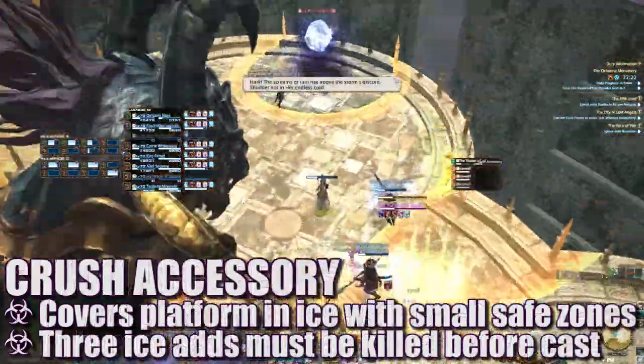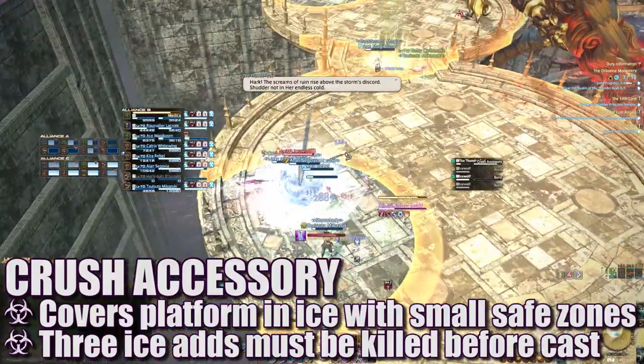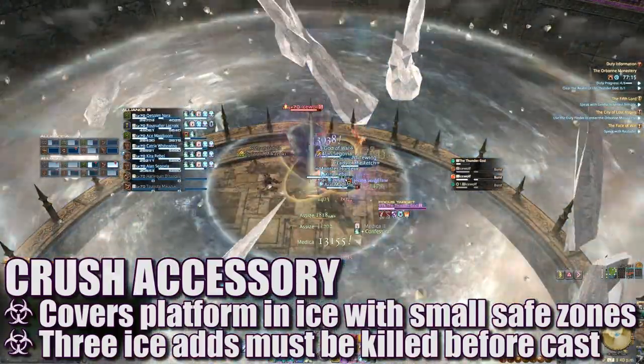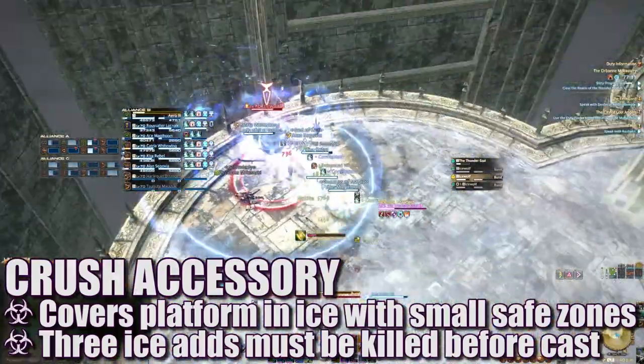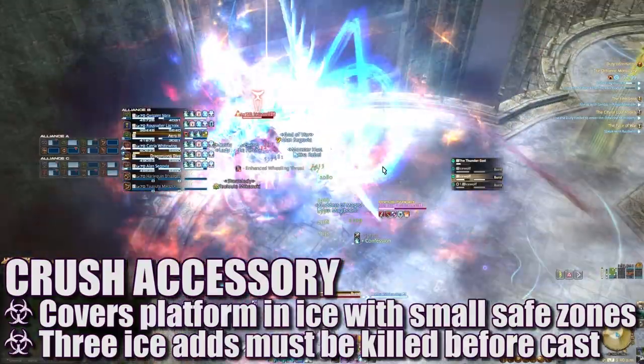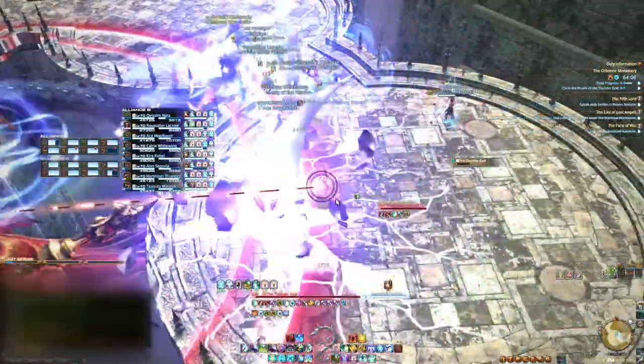Crush Accessory will form ice AoEs that cover most of the platform except for small circles on each segment. Ice Wolf adds will also spawn and begin to burst. Each alliance must destroy the ice chunk near them before the cast goes off. If you need to move to the adjacent section to reach your ice, make sure you don't linger in the frozen section too long. At this point you've seen every mechanic Orlando will throw at you, and it's a matter of repeating everything until the boss is down.